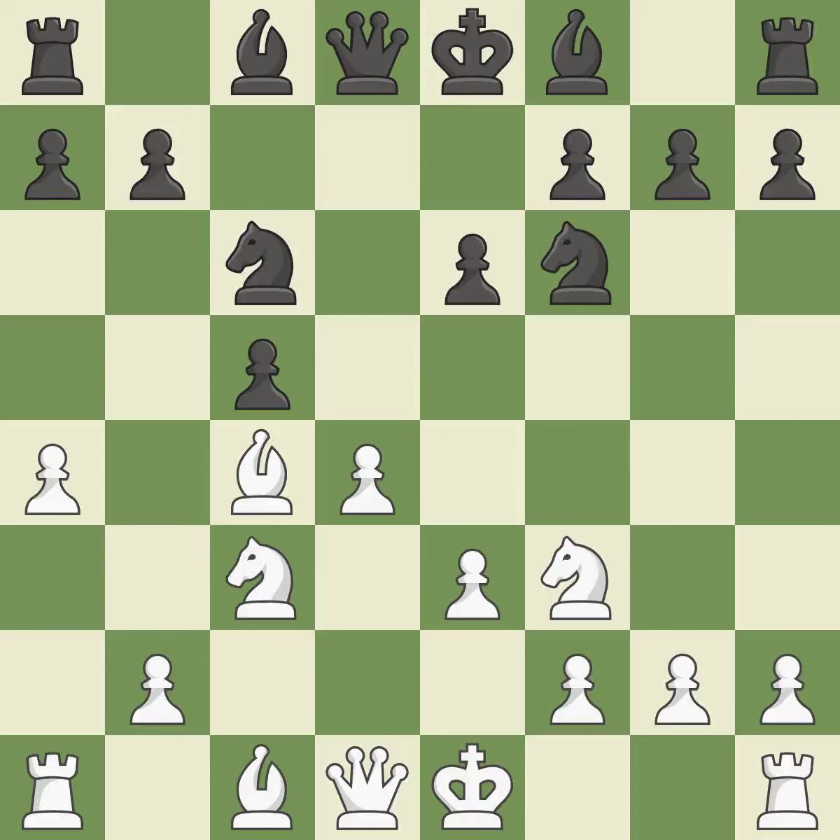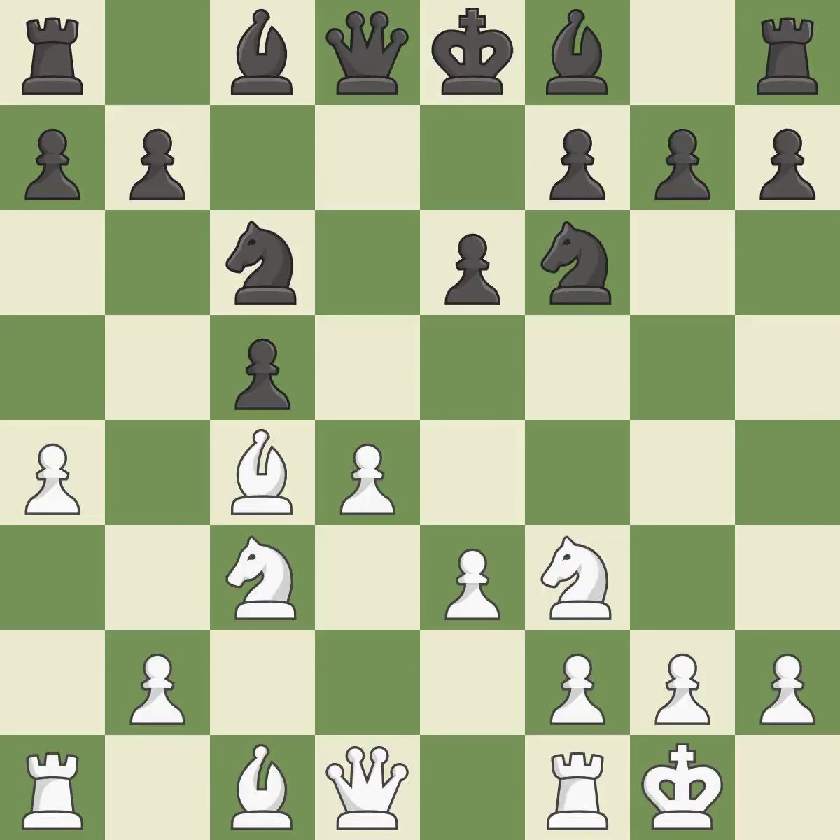This develops a knight from its starting square, activating it. Castling gets the king to a safer square out of the center of the board, while also developing a rook. Castling kingside tends to be safer because the king is further from the center. It is a fair deal after all captures and recaptures.